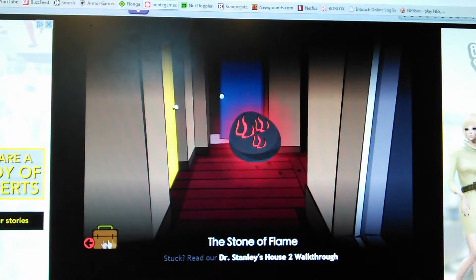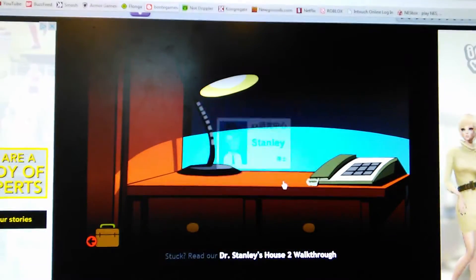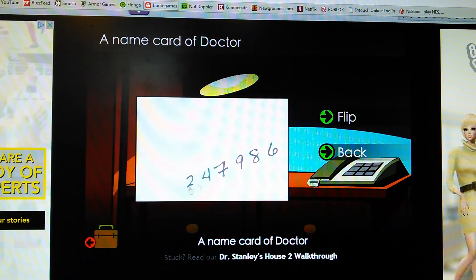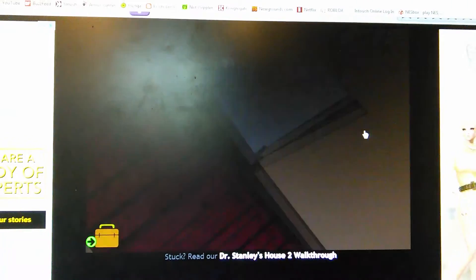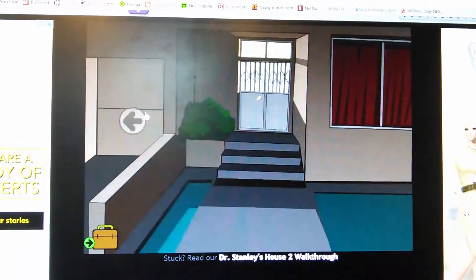Okay, there's five stones. There's the stone of flame. You want to go in here and get his card, because if you flip it, it has a code. I think this — I don't know if this changes, I'm pretty sure it does, but I'm not sure. So yeah, we have to go back.